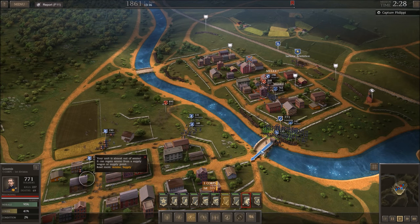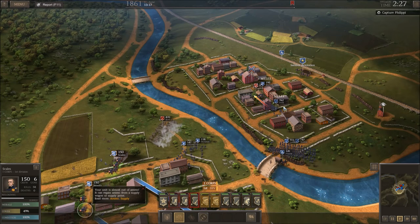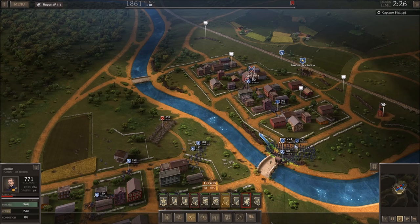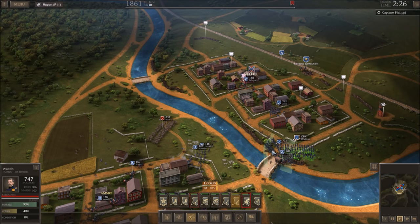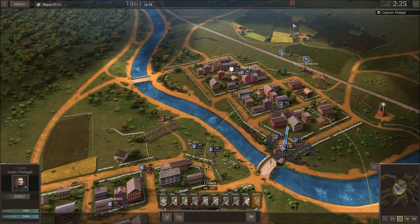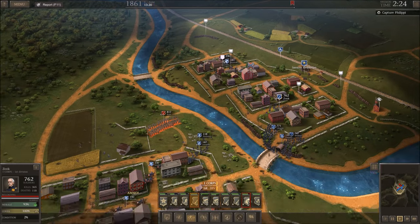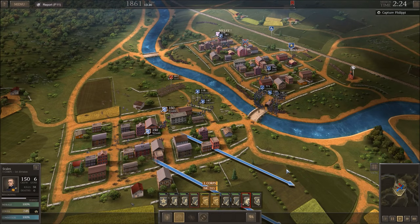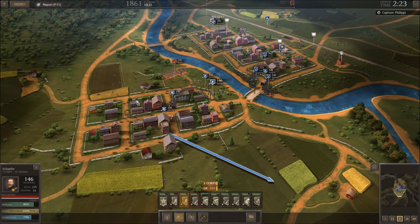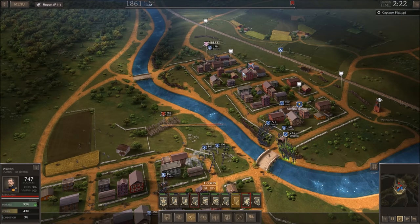These guys are absolutely exhausted. Get over here — artillery needs to run. Take defensive positions. Where's that supply? How do we get over here? They are routing — yes, engage! Artillery is being saved at the expense of hundreds of men. But that's okay — artillery is important. We haven't really seen their full capability yet.